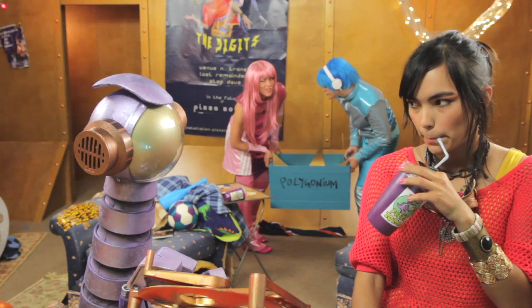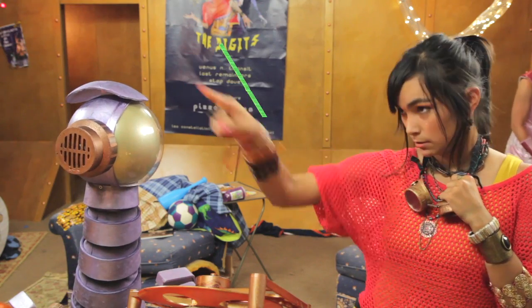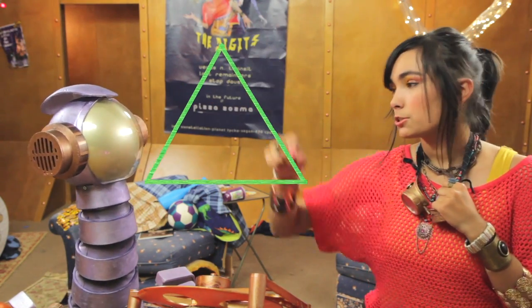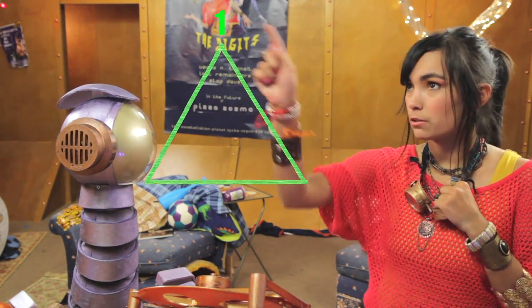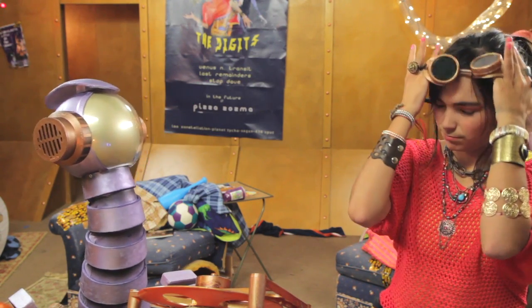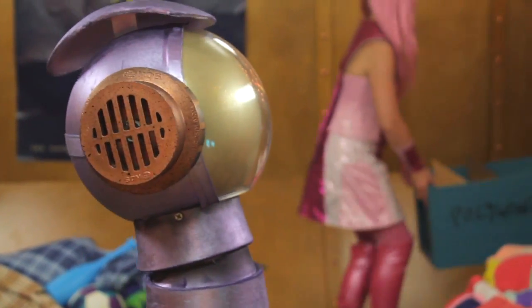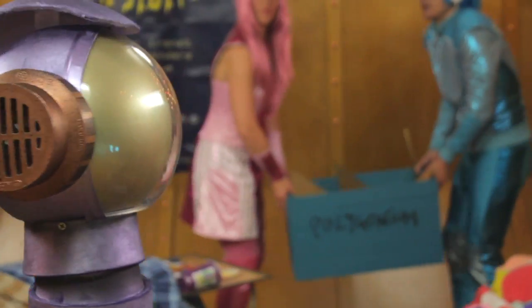We need to take on triangle-shaped Polygonium. I know, I know. And I told him to pick those up too. I said make sure you get the crystals that are triangle-shaped. Tri means three, so find the ones with three angles. Well, that's good. But our ship has an older model fuel coupling.